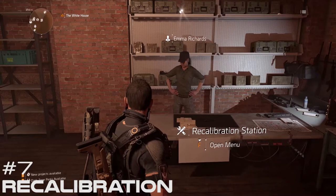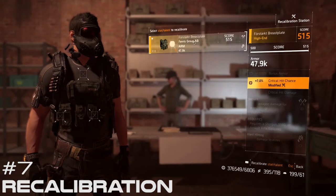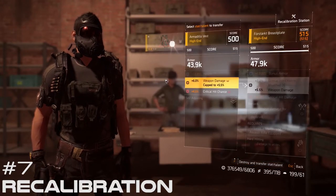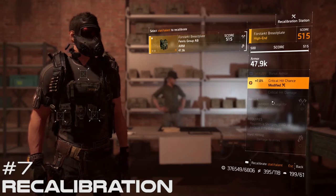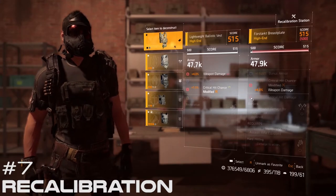Number 7: Get comfortable with the recalibration station — you'll be using it a lot. In order to optimize an above average build, you're going to have to recalibrate attributes and talents. I've got a tutorial on how to use the recalibration station if you're interested. Just click on the link in the upper right hand corner at any time.